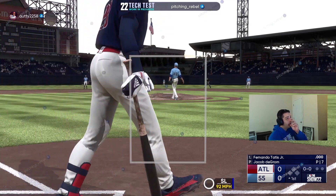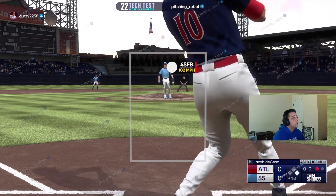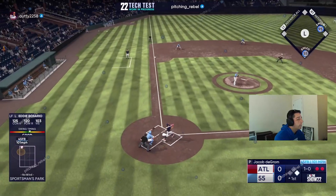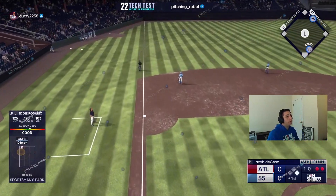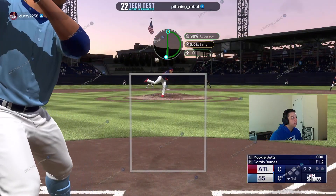Ball four — good at bat, at least we get the walk. That was 102 and we were completely early on it. His feet aren't as wide apart as they are in MLB 21 — things look a little different.